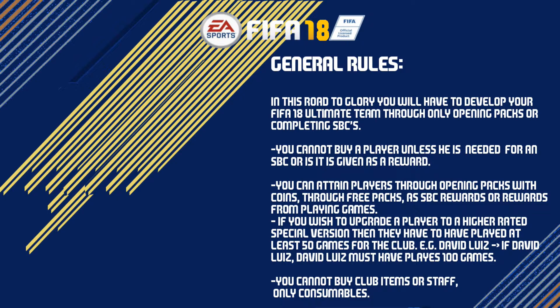In this Road to Glory you will have to develop your FIFA 18 Ultimate Team through only opening packs and completing SBCs. You cannot buy a player unless he is needed for an SBC or is given as a reward. You can attain players through opening packs with coins, through free packs, as SBC rewards, or as rewards from playing games.